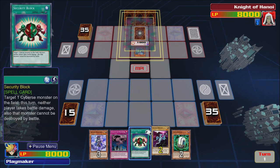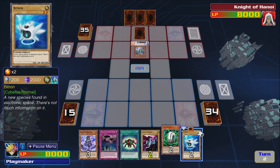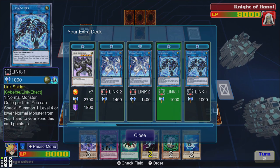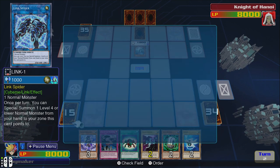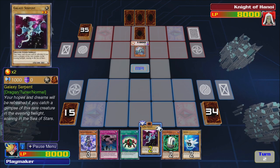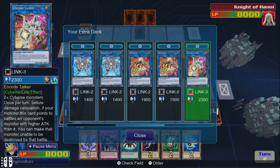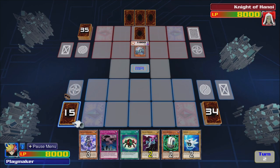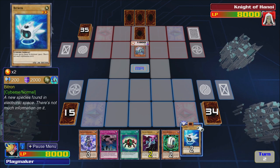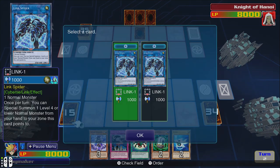Alright, now I have to try something completely different. I thought I was doing alright in that duel as well, not really happy with what happened. How do I do some Links? Link Spider — once per turn you can special summon one level 4 or lower normal monster from your hand to the zone this card points to. So if we go... do we want to summon this or that? We can get Link Spider — trying out what the best thing to do is right now. I'm going to summon this and then make Link Spider.